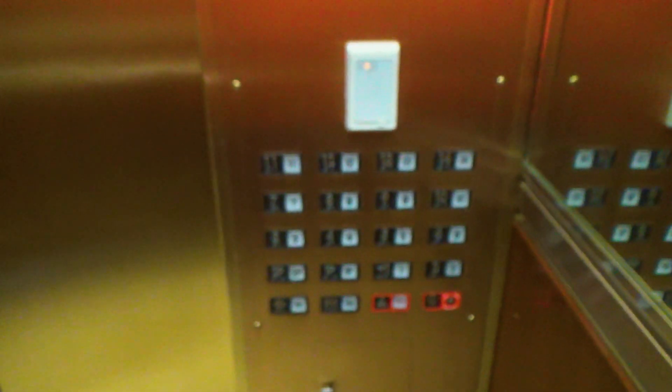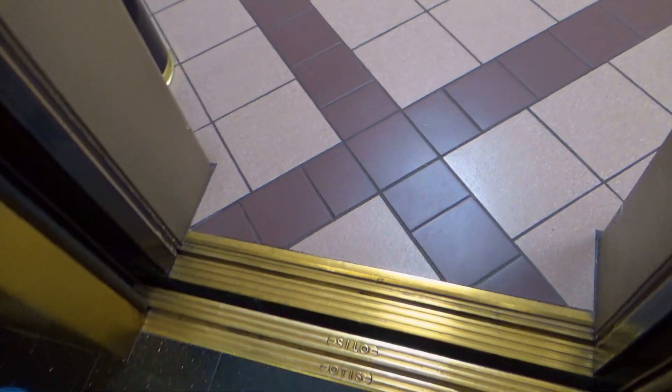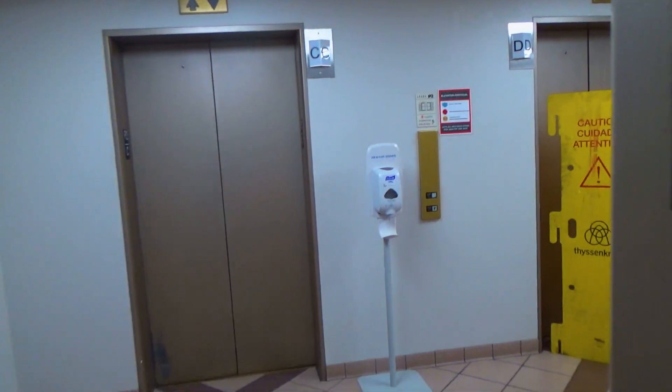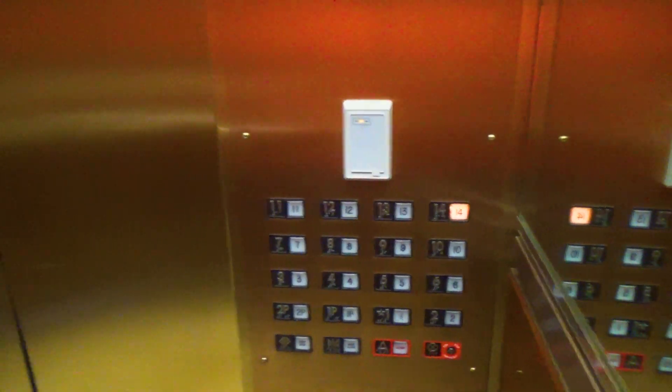These are the elevators at First Bank Tower here in Colorado Springs. We've got some old Otis elevators that are mostly original, aside from a slap-on mod with Innovation, but from the looks of it they're about to get totally modded again with destination dispatch. The indicators are still original, but that won't be the case too much longer.